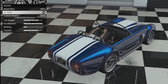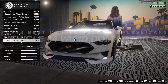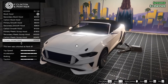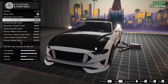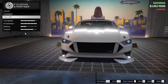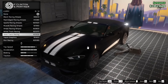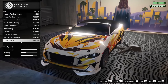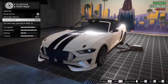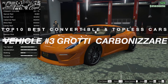Number four on the countdown is the Vapid Dominator GT. It was added to the game as part of the 1.43 Southern Super Autos Sports Series update on May 8th, 2018. It can be purchased from Southern Super Autos for a price of seven hundred twenty-five thousand dollars. The top speed when fully upgraded is 108.5 miles per hour. This car looks very pleasing aesthetically, the speed is decently good, the acceleration is above par, but it lacks in braking. The handling is above average overall, it has a lot of customizations, and it's a great car to have in your arsenal.